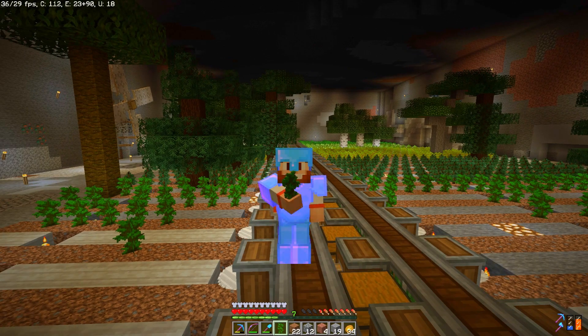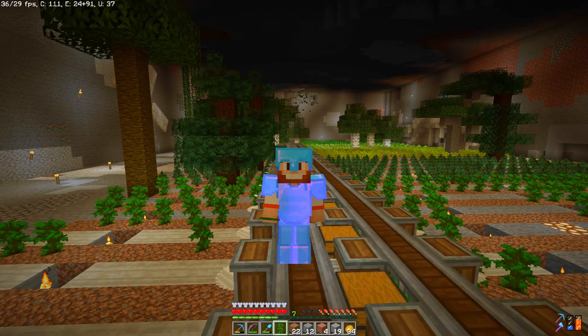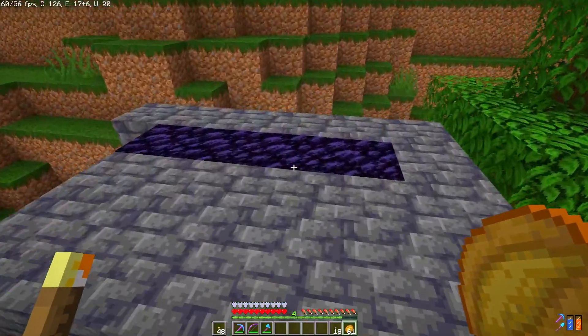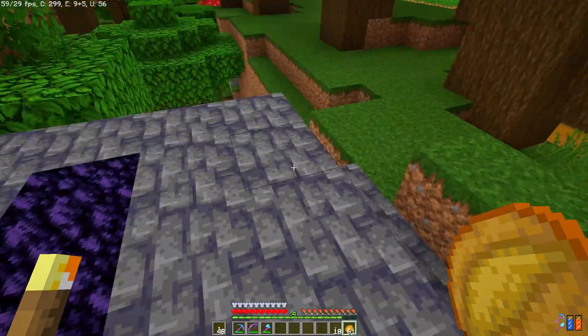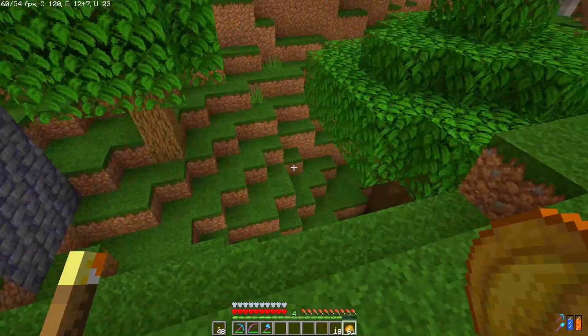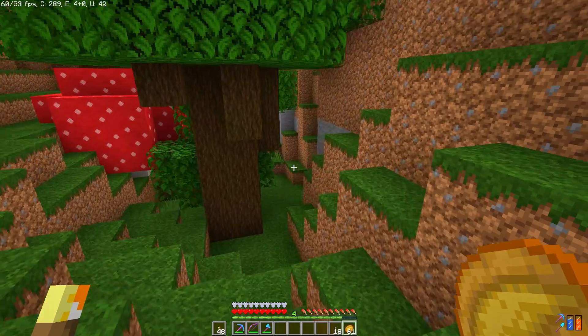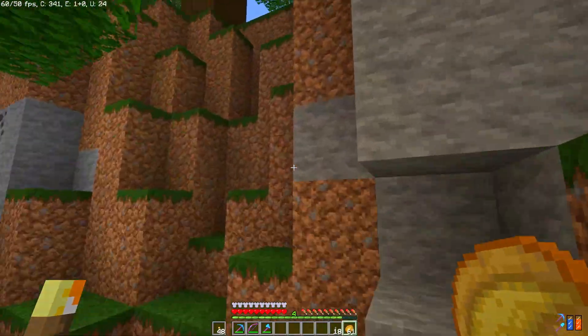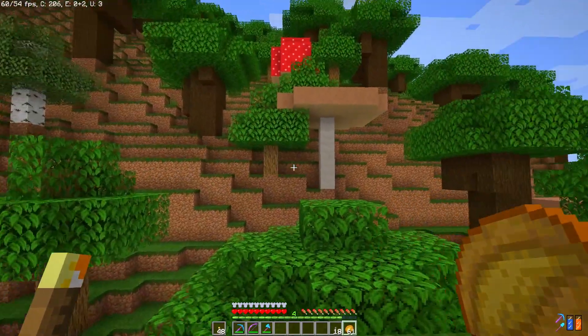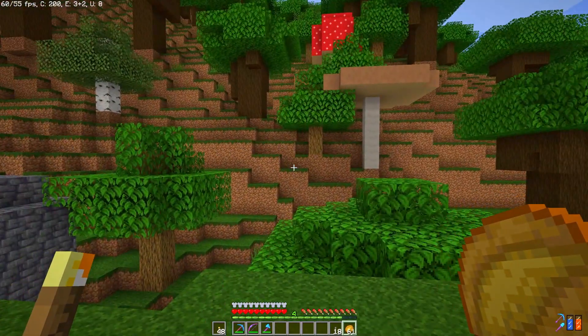Today on Blockheads Create we're going to be building a fully automatic tree farm and a little villager breeder. In between episodes I brought two villagers through the nether from Desbit's villager breeder, but what we need to do now is build a little breeder for them. I want to build underneath our farm here a little trading hall just for the farmers. I think if I just make the breeder right in this area, that's going to be the way to go.